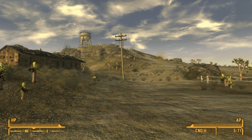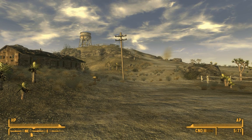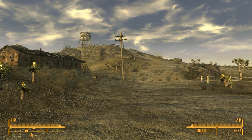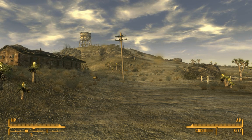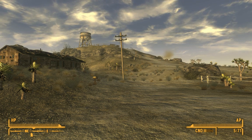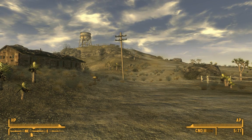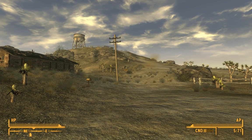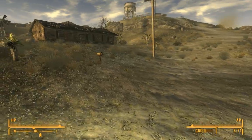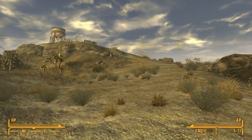Hey folks, Quill18 here. I want to thank everyone for their excellent feedback on Episode 1. Now we're going to continue with Episode 2 of our Let's Play Fallout New Vegas. Just a quick recap: we're going for a fairly intellectual build. I think I'm going to focus on energy weapons early on, although we'll certainly depend on guns at the very early stages, just because we've got a few more to choose from. Hopefully we'll unlock all kinds of cool stuff as we go forward.